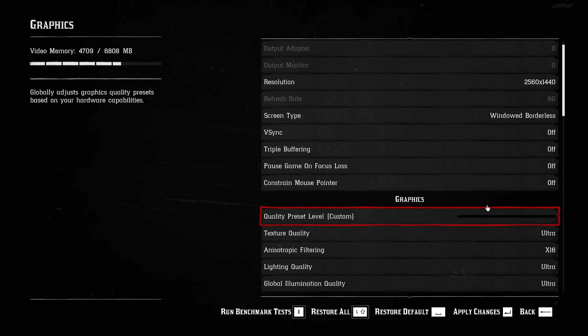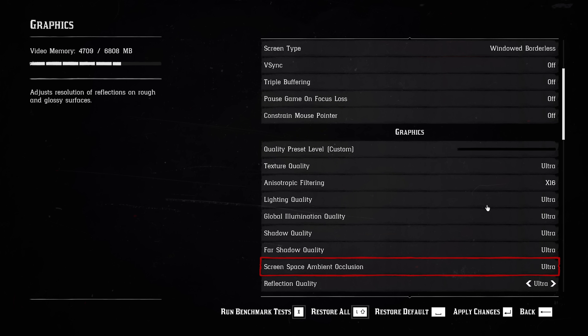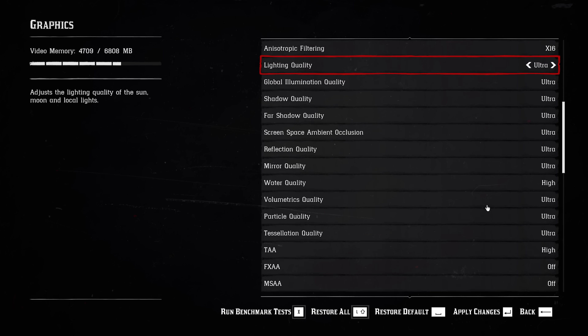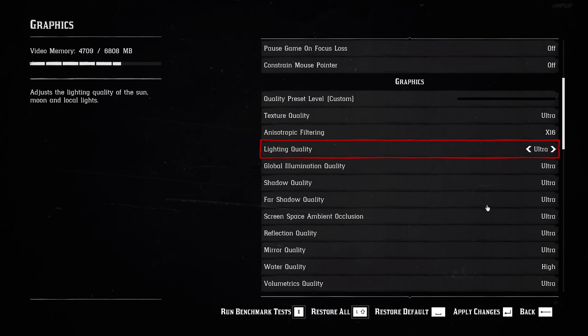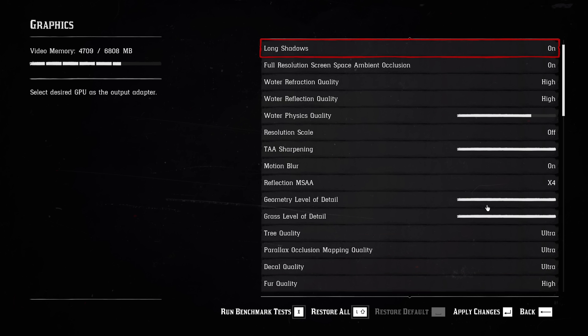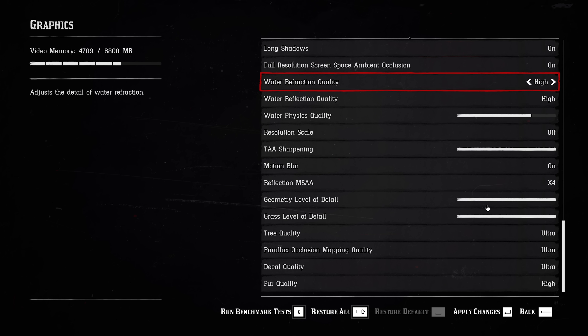However, this video will only be covering half of Red Dead Redemption 2's graphics settings. The game has a massive amount of quality settings split into standard and advanced options. Vigorously and accurately testing all of these settings in individual benchmark runs is very tedious, especially with a game prone to crashes, so to save this video from being an hour long I'll be covering the advanced options in a separate video later this week. Even without touching the advanced options I'll still be showing you how to achieve huge performance gains today.